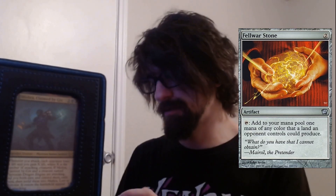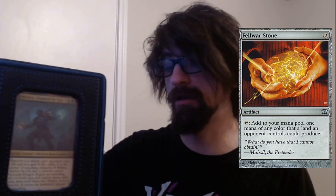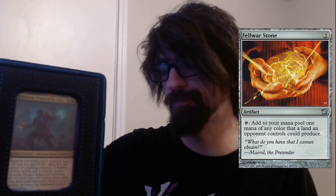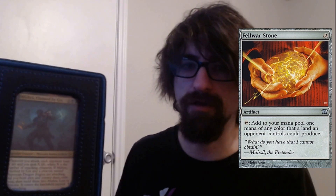Loreseeker Stone — more ramp. Add one mana of any color that a land an opponent can produce. We only have two colors in our deck, so it still costs two extra, but you can just tap it for whatever color you need — red or black.